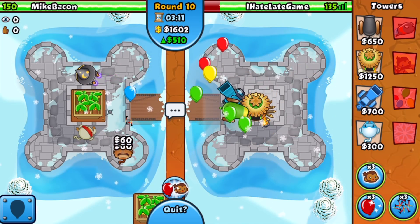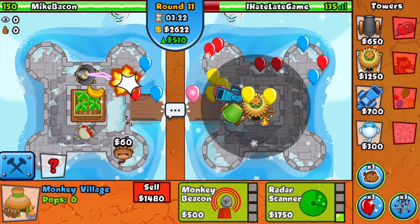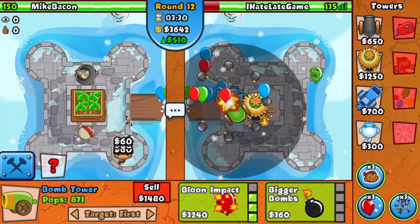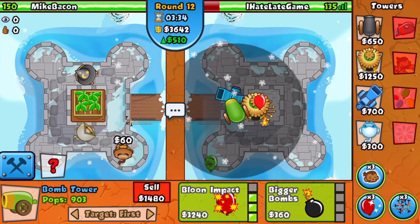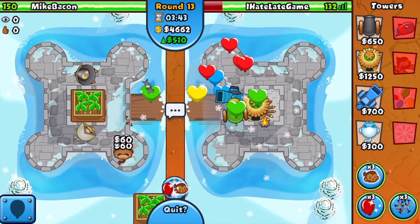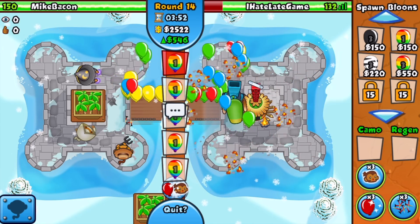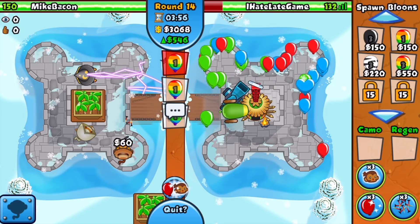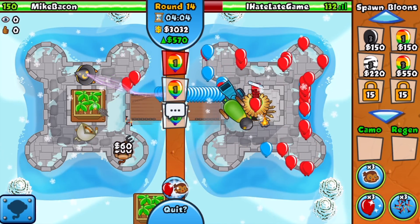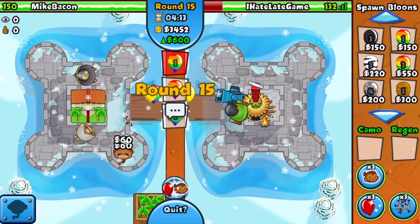I don't want to go for any more upgrades on my popping power towers just yet because we absolutely need the radar scanner upgrade for round 12 if he sends camo balloons. But I might just get it to be safe anyway. We have enough money to upgrade to Balloon Impact if he all-outs us with a non-camo rush. He went for Balloon Jitsu on his side. I'm going for the radar scanner upgrade, and I'm going to start spacing eco — still $3,000 saved in case we need quick cash. He just still refuses to be aggressive.